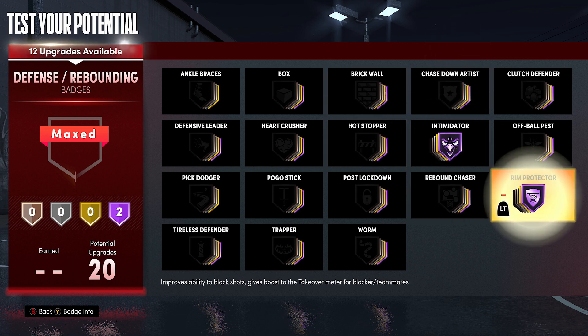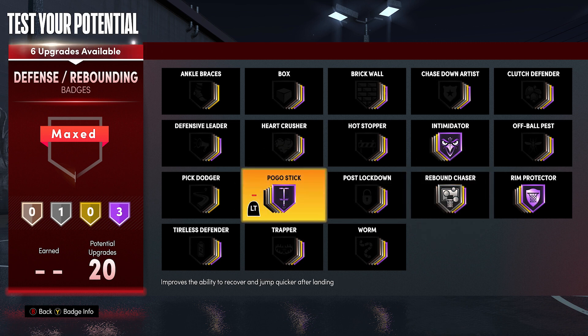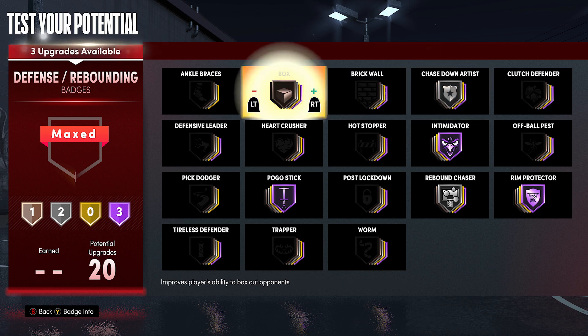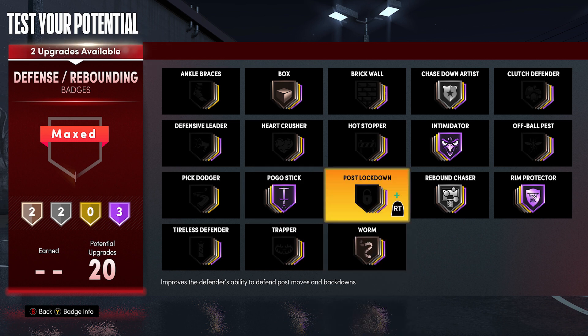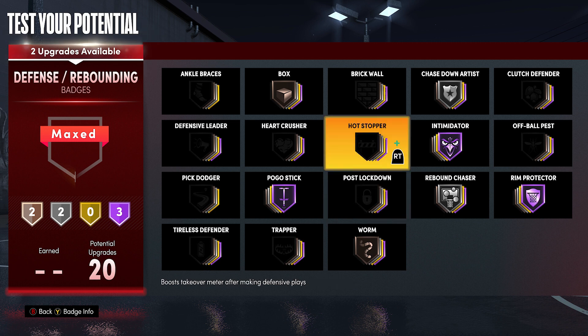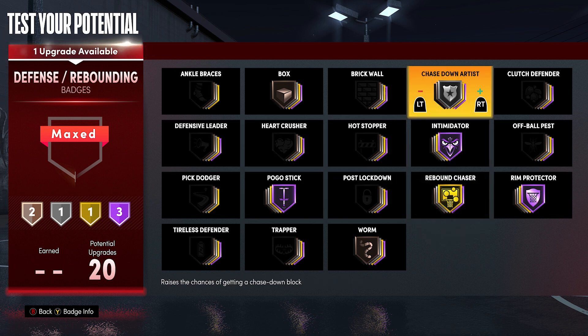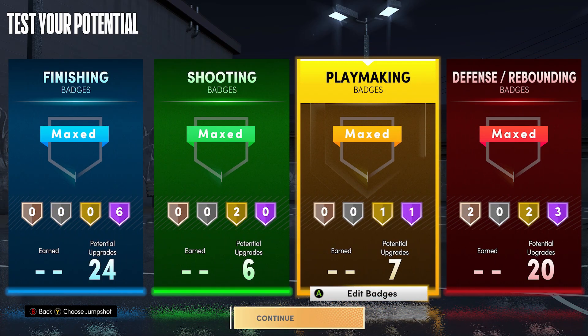With the defensive badges: intimidator hall of fame, rim protector hall of fame — that's just gonna make you a great defender in the paint and on the perimeter. Rebound chaser, pogo stick so you have a whole bunch of jumps if you're guarding somebody under the hoop. Chase down just in case someone beats you — you'll be able to catch up and it gives you animations. I always put boxing and worm on bronze because if somebody doesn't have it you're gonna get a great box-out animation. You still have two badges left — you can put them anywhere: defensive leader, tireless defender, chase down, rebound chaser. It's completely up to you.